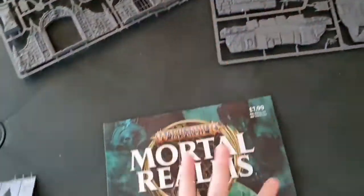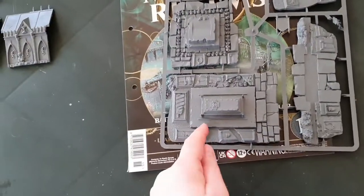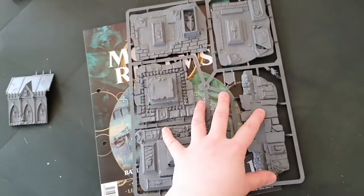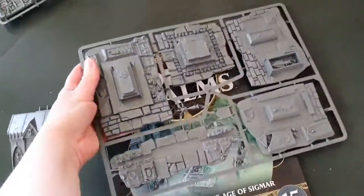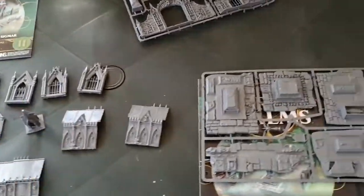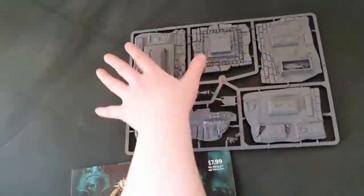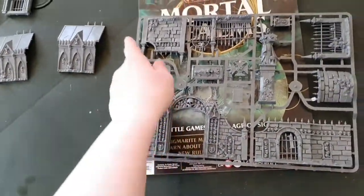With issue 15 you get the side pieces, which have very pretty interiors as well. I'm not actually going to be able to put all of this together today because I don't have any black spray paint, but I do have glue. You also get the bases for the little tombs and mausoleums, and you get more fencing.